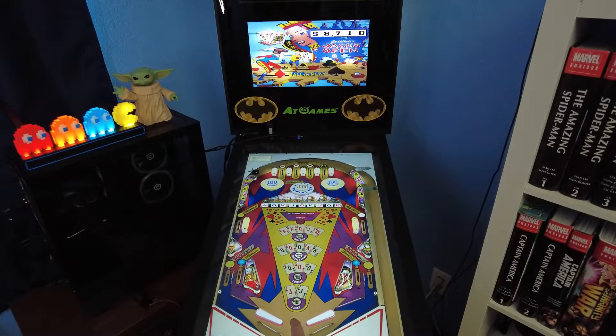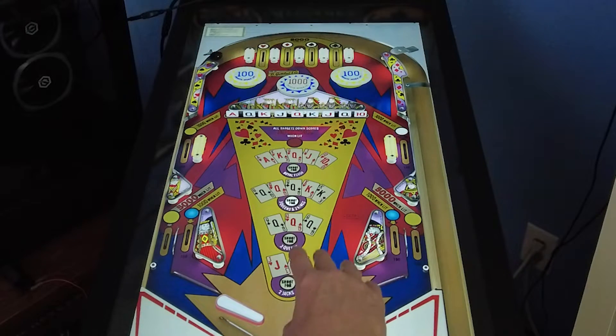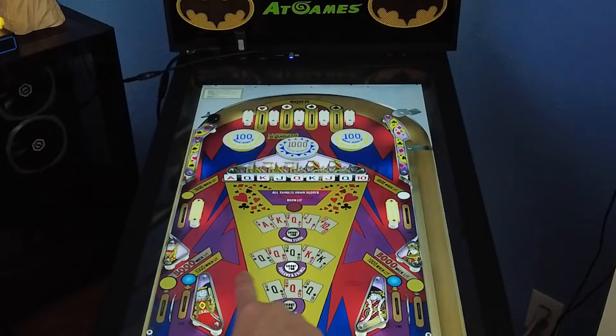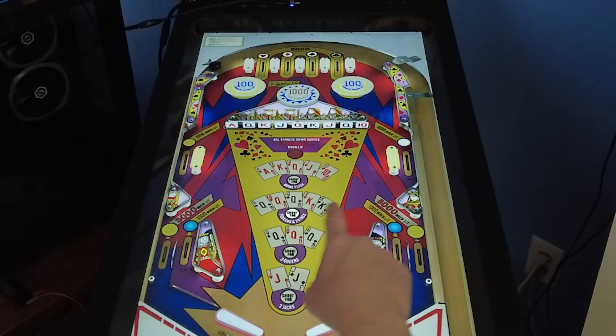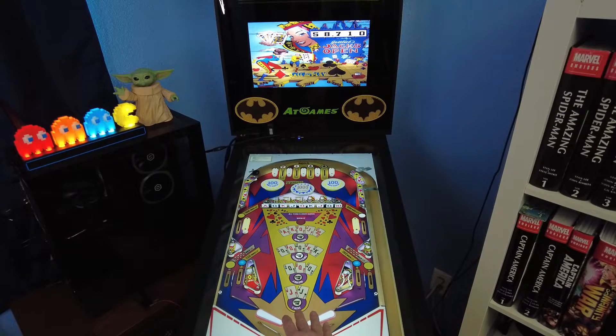The table consists of card hands, as you see, starting at two jacks, three queens, full house, royal flush. You complete the hands by knocking down the appropriate drop target. There's a row of drop targets in the middle. For instance, when two jacks is lit, you hit the two jack drop targets and you've completed that hand. You get 5,000 points for doing that.